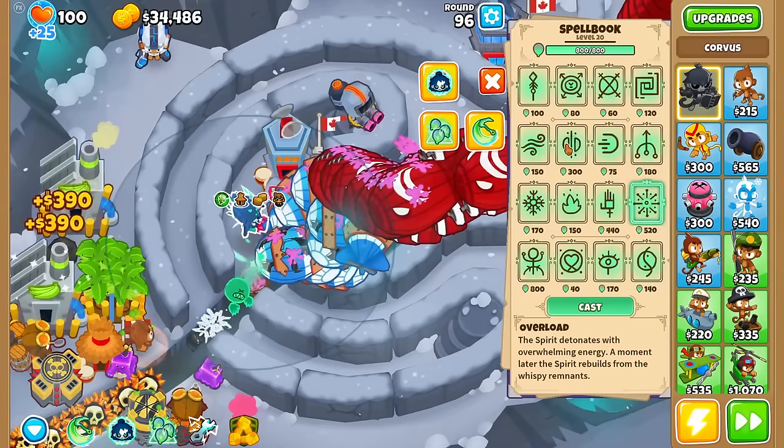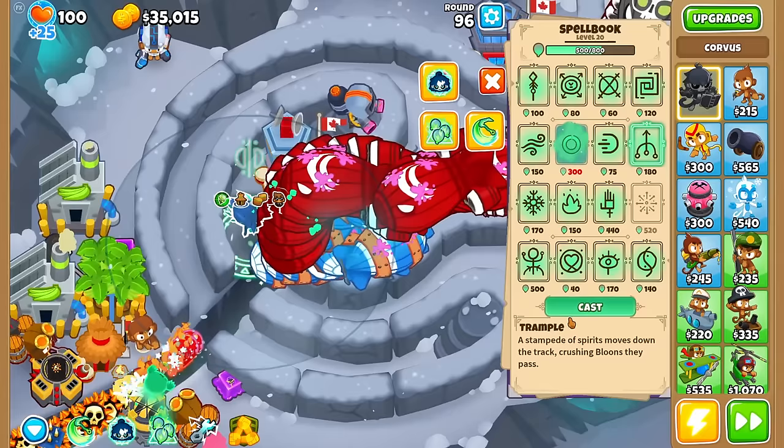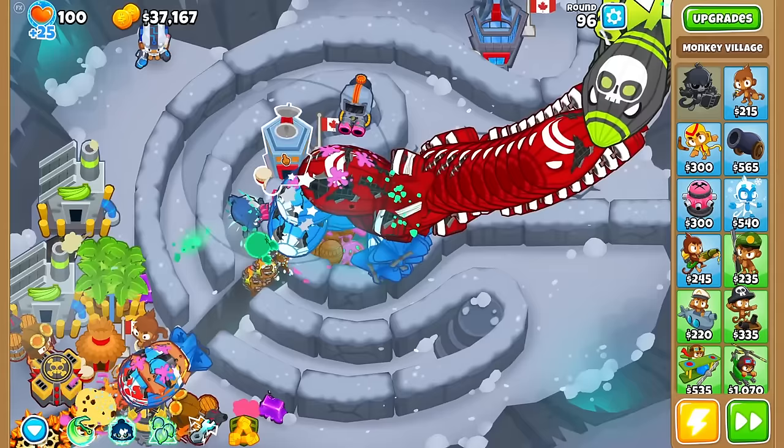Round 96 is a good warm-up round for what I want to do. I think I want to try Echoing and Trampling — sounds like a fun combo, especially with all these Moabs here. Let's get two of them to run through. They actually didn't break the F-Mobile layer. Yikes.